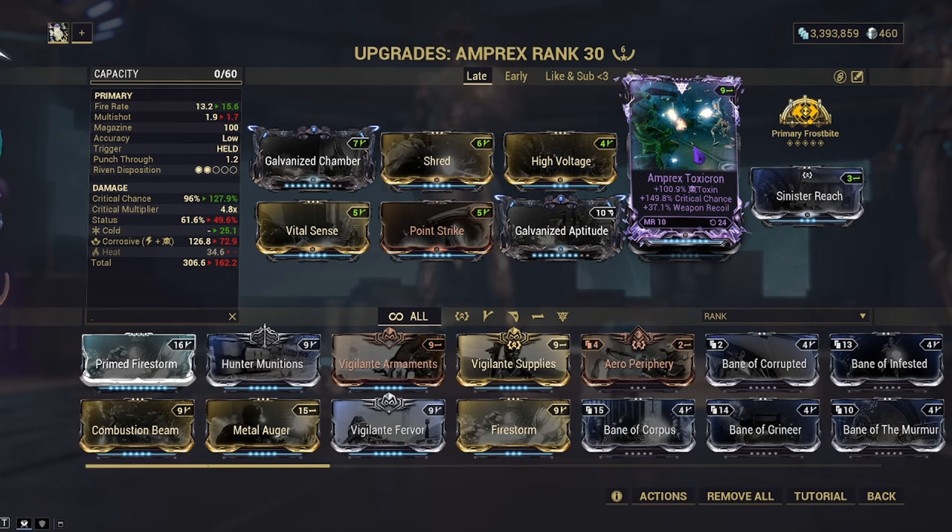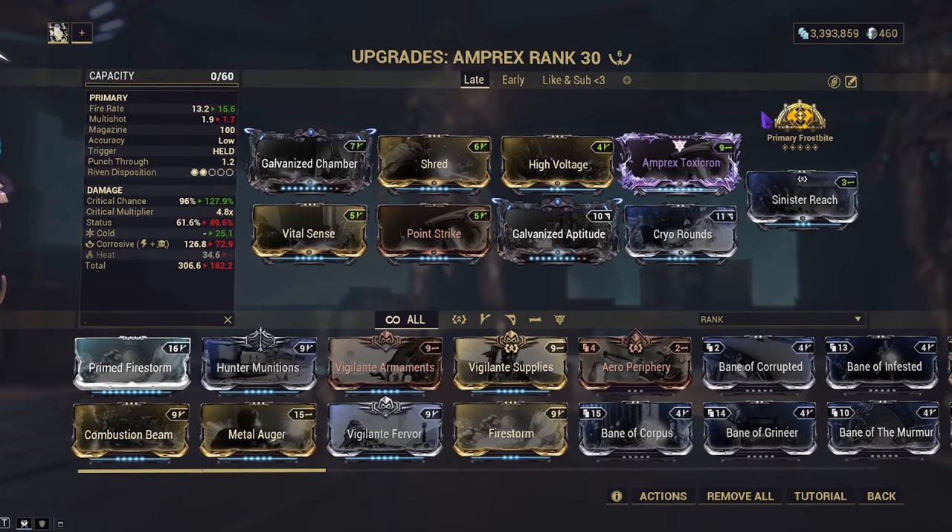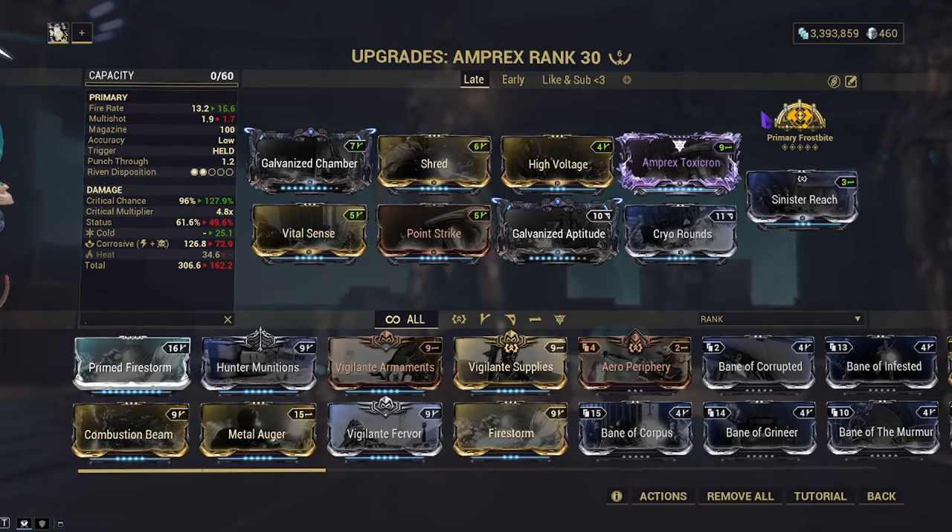This build is similar to the previous one, except now we're using my Riven and an Arcane. The Arcane we're going to try is Primary Frostbite — I find it quite fun to use — but obviously you can use Primary Merciless.